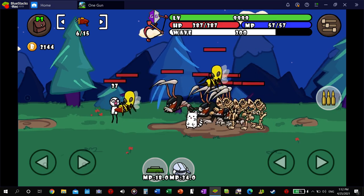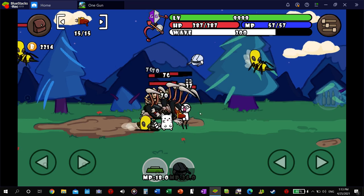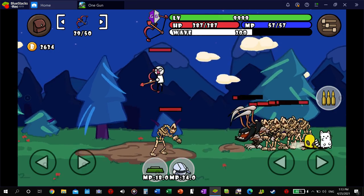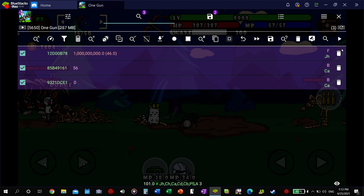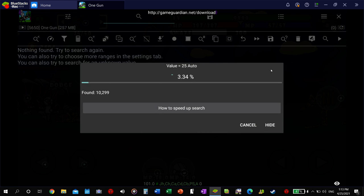Next we're going to do the ammo. I like to pick a really high damage weapon, like whether it's explosive so that you can get distance. Alright, let's do 25. This one's going to show up in, I think, a D value, but you can't search it that way. It does take some time to find them, but what are you going to do?